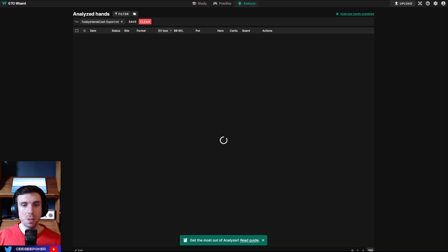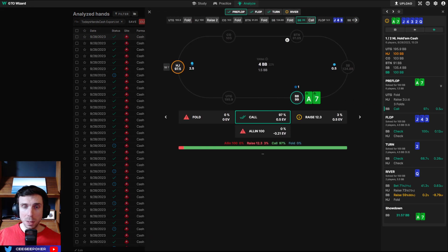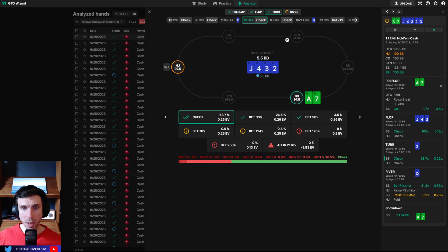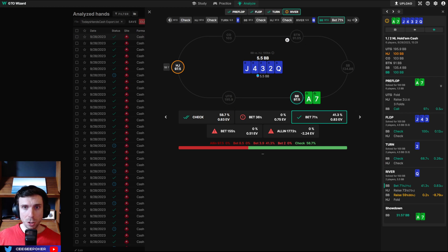Let's look at some of the cash game hands we played while we were four-tabling. This was a spot where I felt like I attacked a range that I thought was capped, because I didn't think people would be balanced in this spot. We have A7 suited in the big blind. I check, villain checks back, I check again. We get to the river, and it's not a bad idea to throw out some bluffs here.